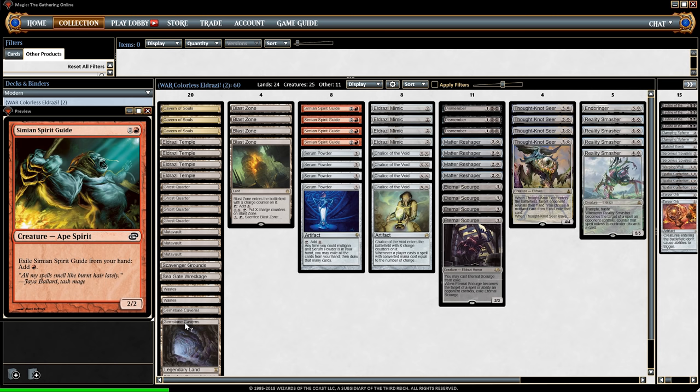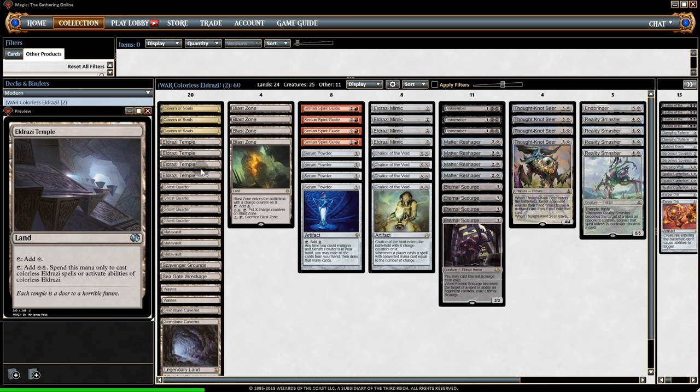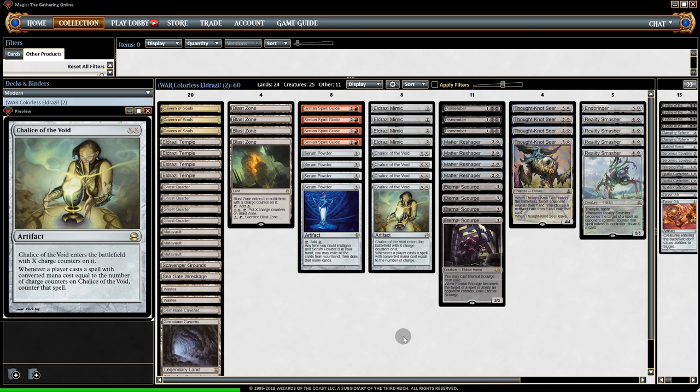Or if we're on the draw, Caverns — which allows us to exile a card from hand, preferably Scourge. And then from there, it's all about hitting good lands like Eldrazi Temple and getting the big boys out as soon as possible. In a Modern metagame where so many things cost one, there are a lot of matchups where Chalice alone can pretty much win us the game.